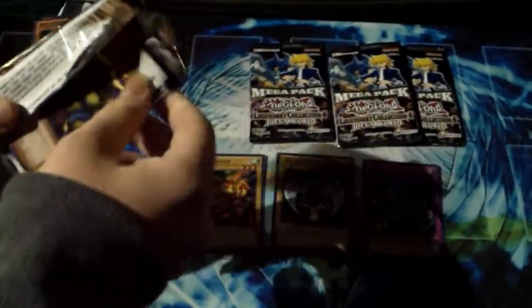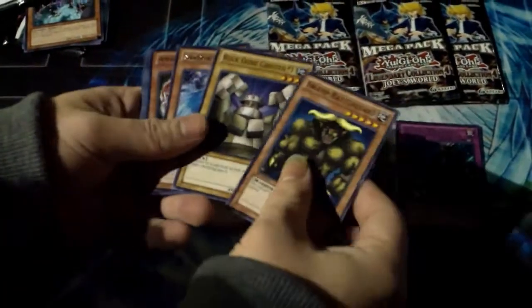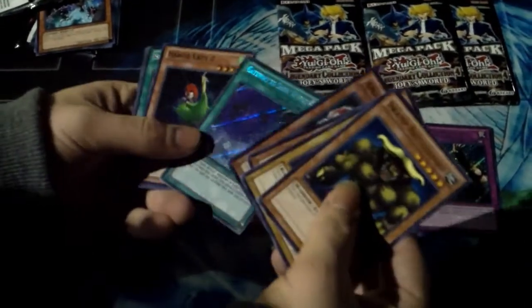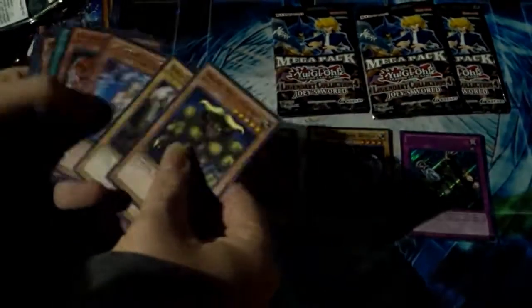Tournament pack opening coming up soon, guys. So what do we get? Swap Battle Guard. Rock Ogre Grotto. Shadow Tamer. Amazoness Tiger. Amazoness Tiger. What is that? Gateway to the Dark World. What the fuck? And Harpie Lady 2. Harpie Lady 2. Harpie Lady.